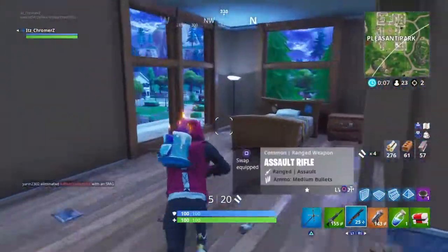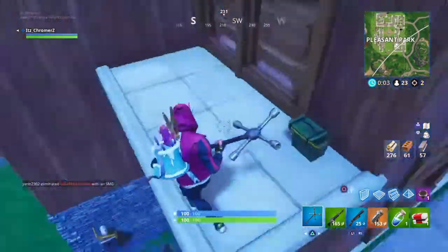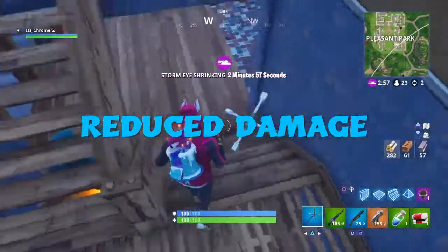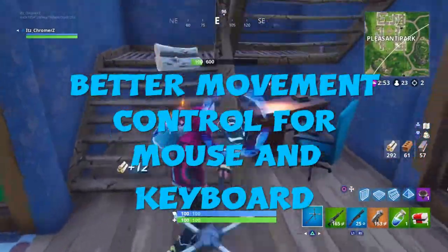So far that sounds all good for the missile. Here are some of the changes made for the guided missile: reduced movement speed, reduced turn radius, reduced damage, a 12 ammo cap, and better movement control from mouse and keyboard.